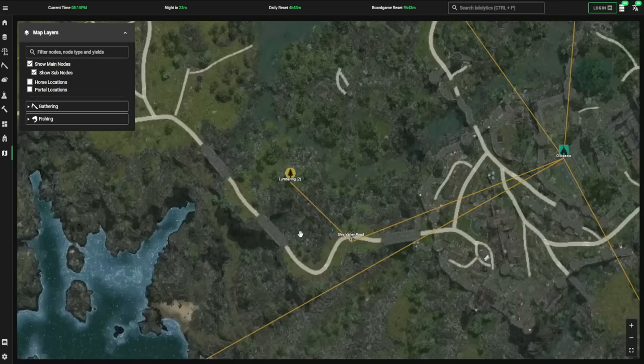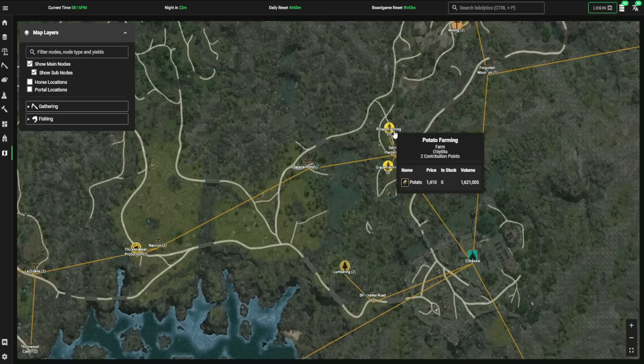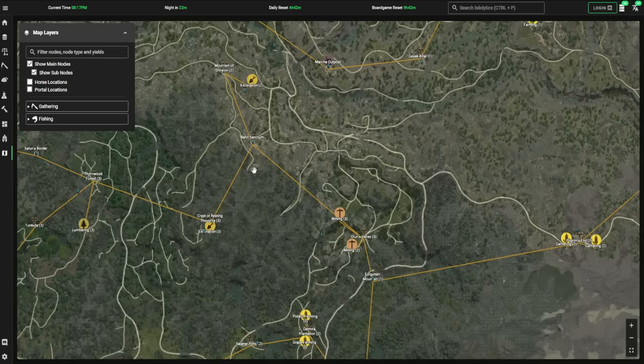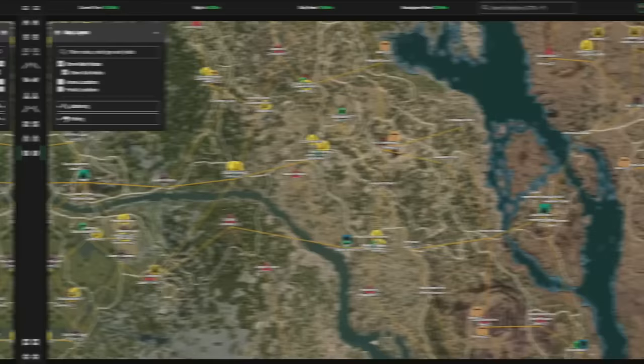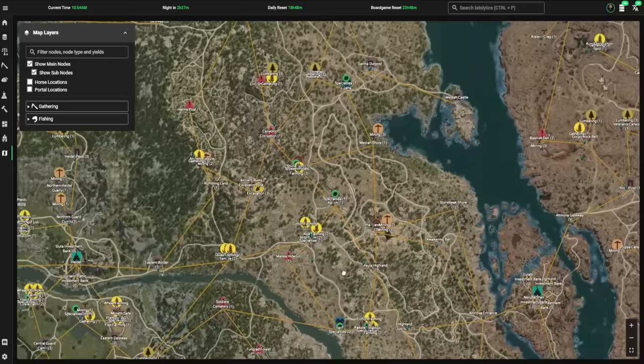In Odraxia, the first thing I prioritized was Shiv Valley Road for Thornwood Sap — I need a lot of these for hunting since they're used for converting regular stuffed heads into the special variants. I also picked up the chicken node, and the potato node along the way isn't bad either. If you wanted to extend a bit further you could go to Pilgrim's End for various items, or the excavation nodes if you need those, though the CP cost is fairly high.